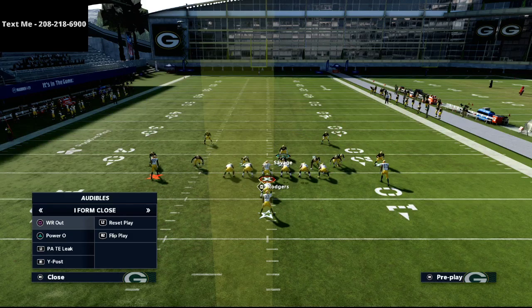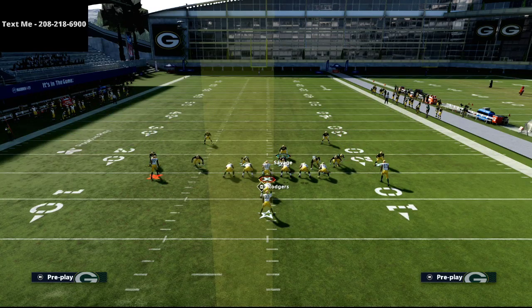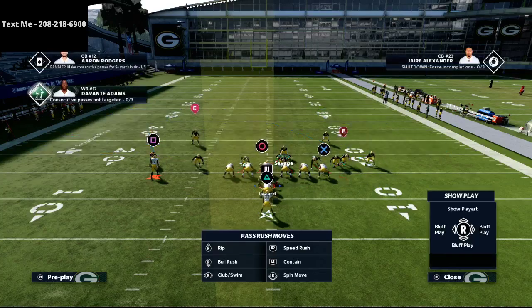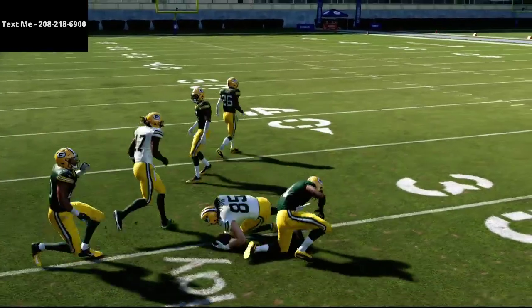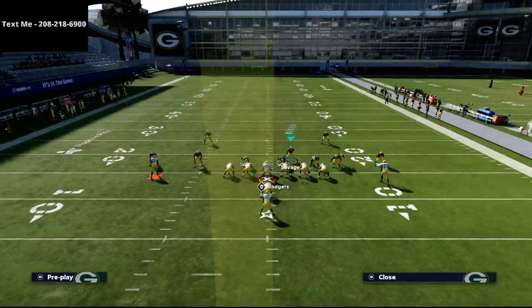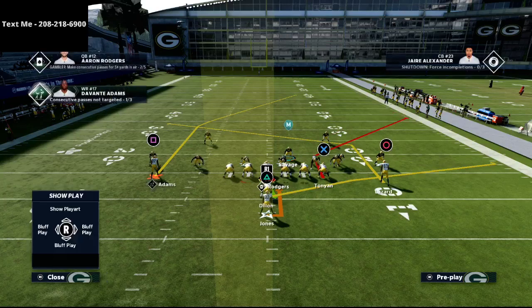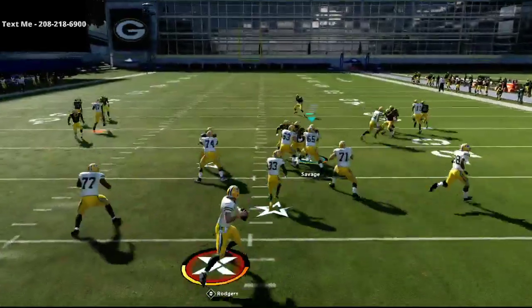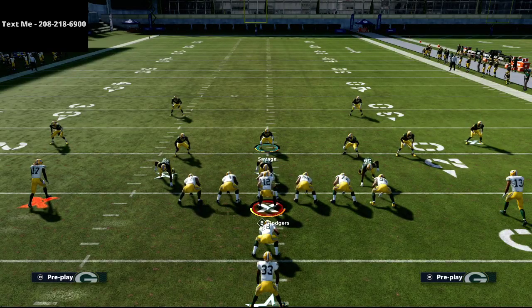Now for pass defense — once you've forced a pass, you're going to shade your coverage down, shade your coverage up, put both of your outside linebackers in seam flats, and put your defensive end into a three rec hook. This coverage is absolutely locked down. Because we've set our zone drops to 25, the cover 3 zone is going to come down and play that corner route really, really well.